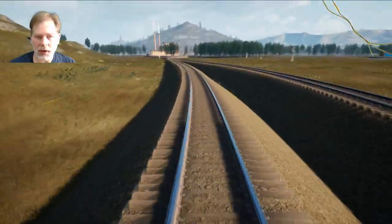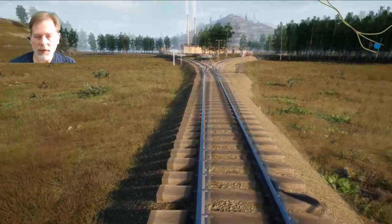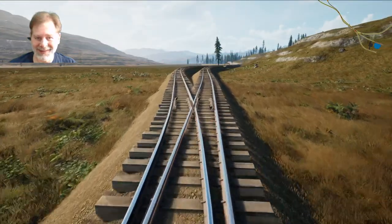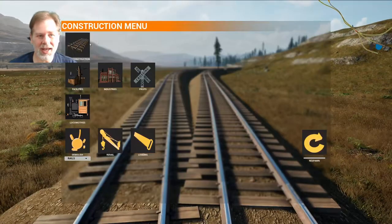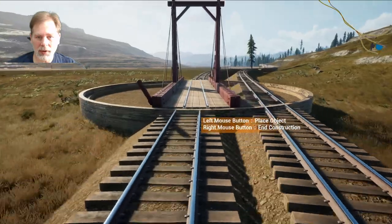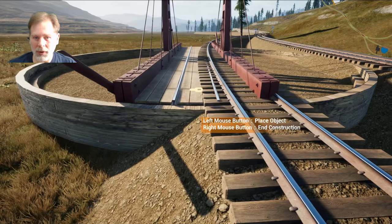So now what we can do is we can drop our cars off here. We still need to turn the train around — we still missed that part. So what we need to do is put a turntable in here. Let's put a turntable up here at this level.